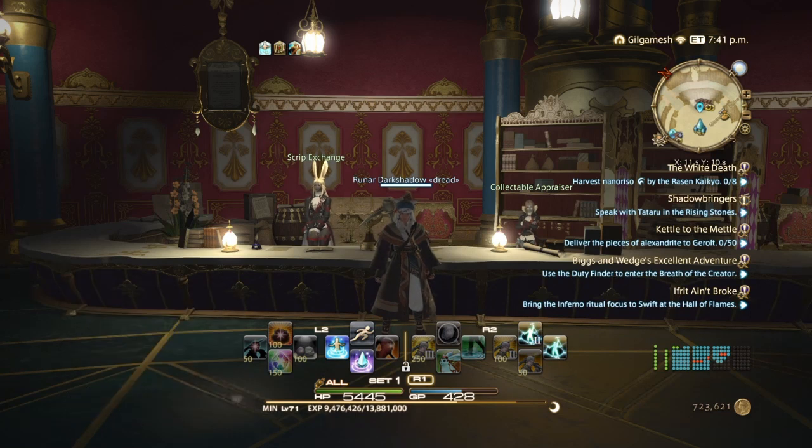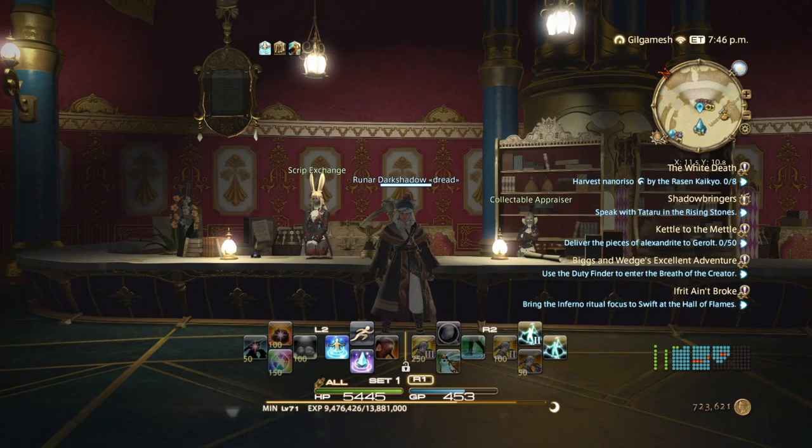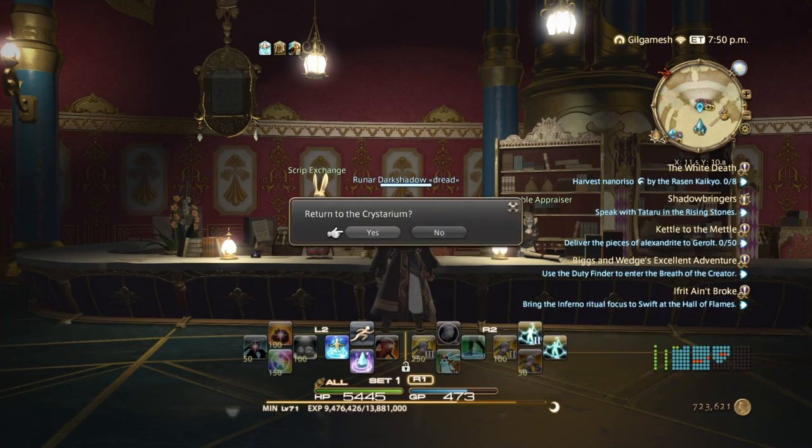Now we do have other ways of leveling up besides collectibles. You have your Keykern, which is your Gatherer Beast Tribe in the Grotica Greatwood — you're going to have to do 2 sets of quests in order to unlock that, which gives you 3 quests per day. The other option is the Crystalline Mean, so we're going to head back to the Crystarium.